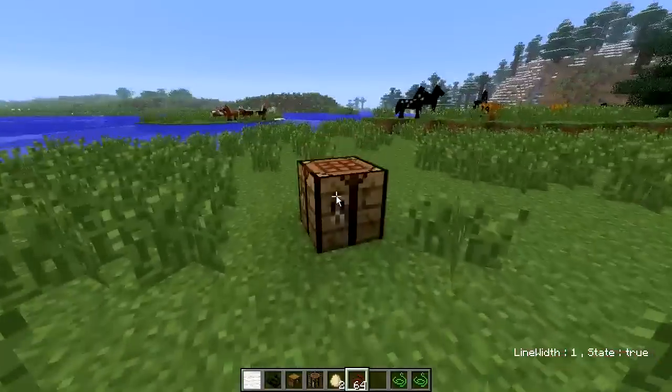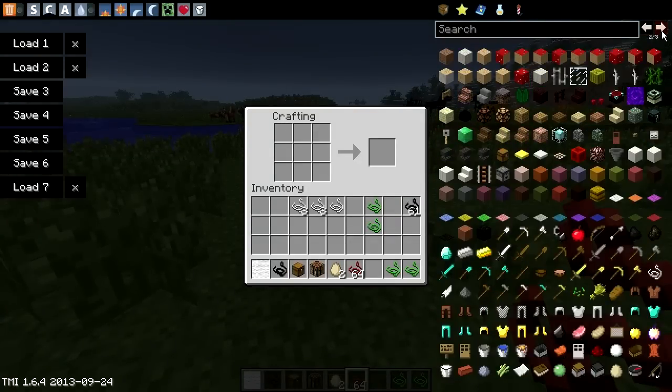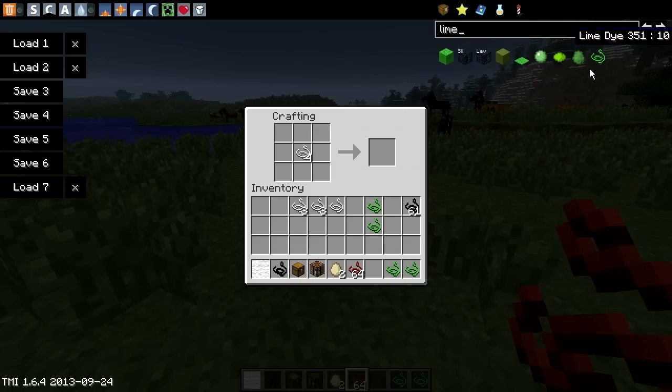One thing I want to say is I absolutely despise graffiti in real life — I really want to catch someone doing it. But to craft the graffiti item you need four string. You can have a white graffiti item, or you can add lime dye or any color dye you want to transform it.